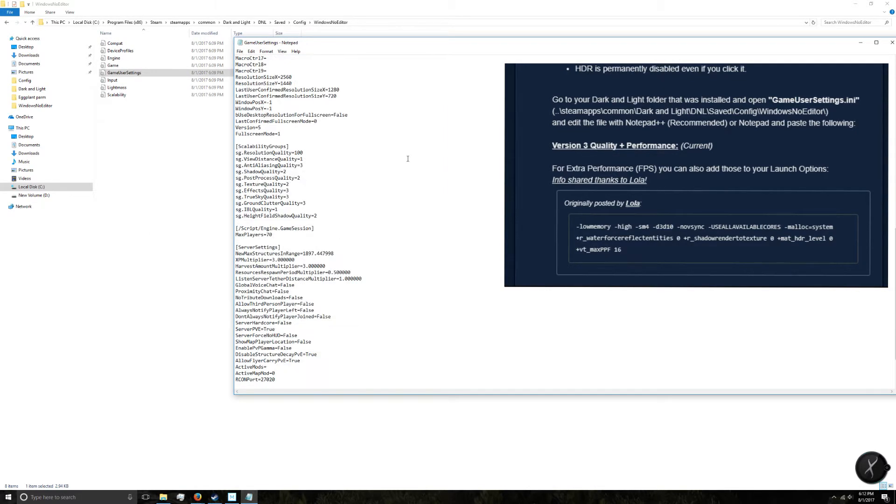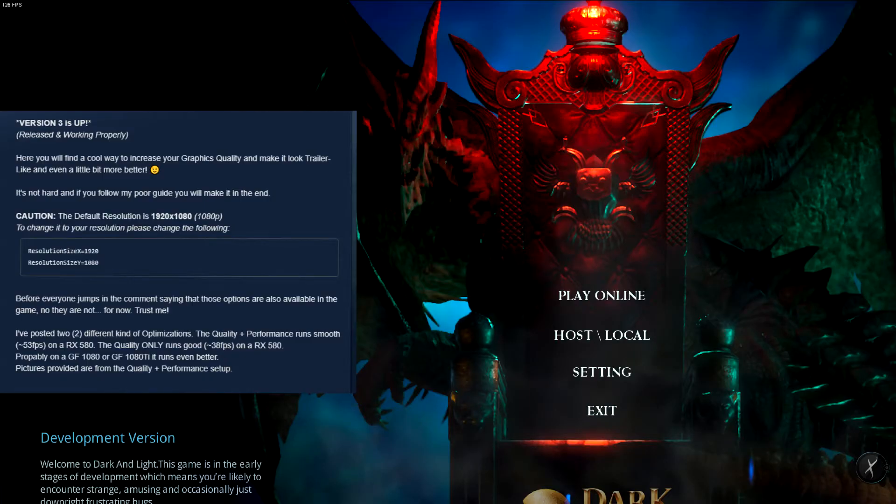If you're running a screen bigger than 1080p, one of the first things you might notice when you open the game is the background doesn't look quite right. When you try to click Play Online, Host Local, Settings, or Exit, nothing happens. But if you move your mouse to the side, you'll hear the hover sounds even though nothing is visible. The problem is the resolution is set to 1080p, and if you're running a larger screen like 1440p, it's not picking up the proper resolution.